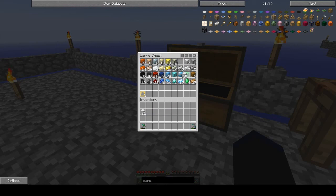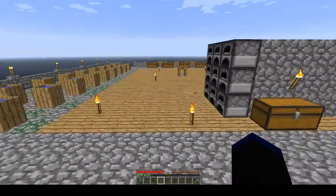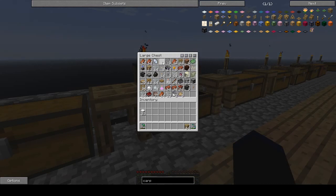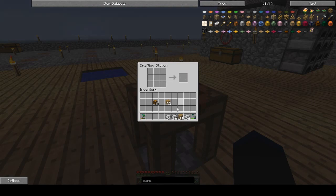I have our iron blocks there. Let me check if I have hoppers — I do not. Let's grab our wood. I'm going to make 4 chests. That's a lot of iron. Let's build a hopper.